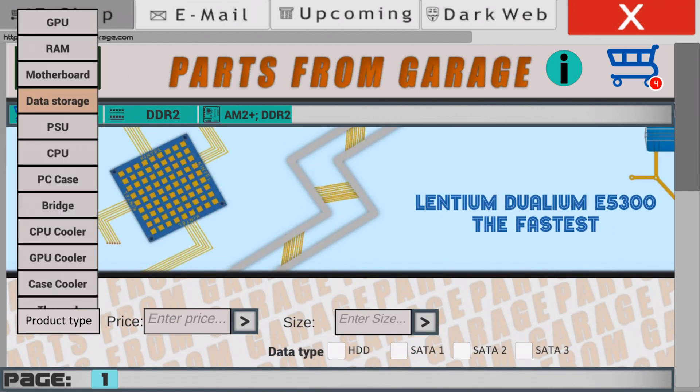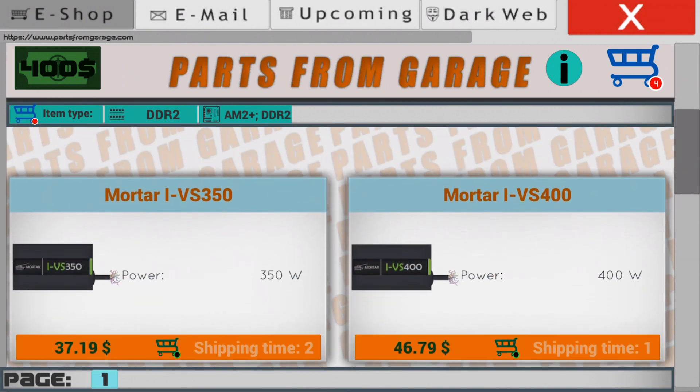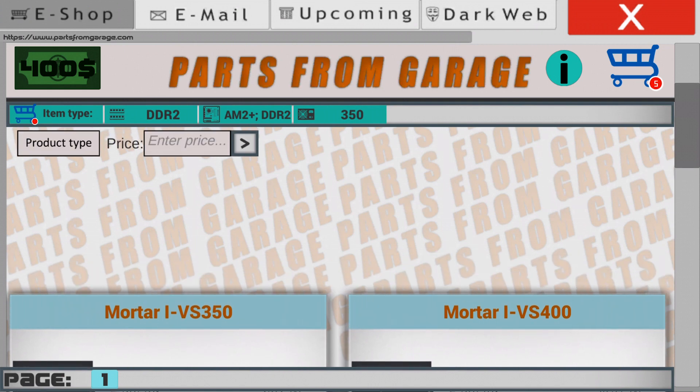We need a power supply. The power supply will be 350W. That's enough for our computer because it's a budget build.